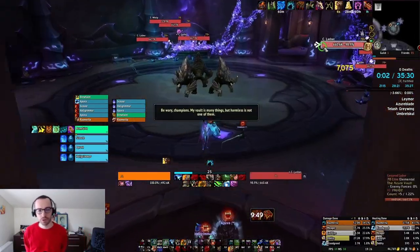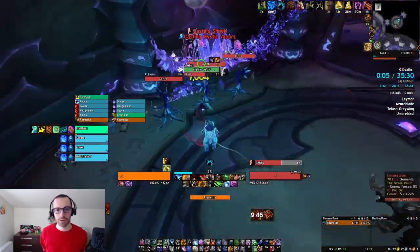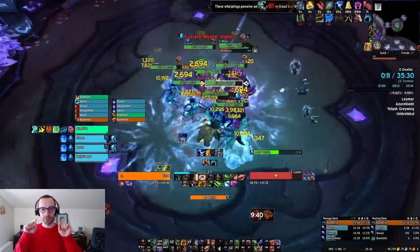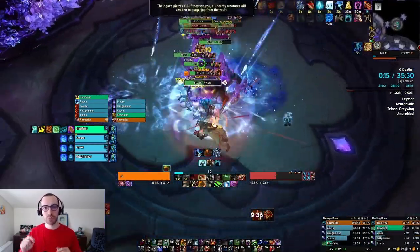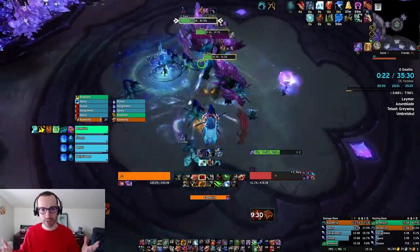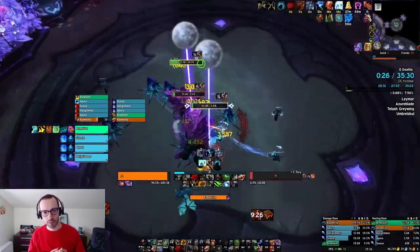Here I am running an Azure Vault on my Druid. In the first room, I just pull everything. Make sure that you face the Furies away from your group, because when they cast Piercing Shard it's going to one-shot everybody but the tank. Try to stop as many of them as possible with AoE interrupts.